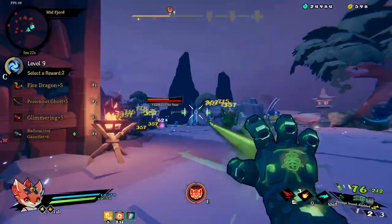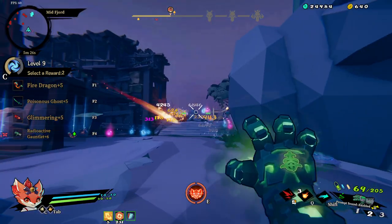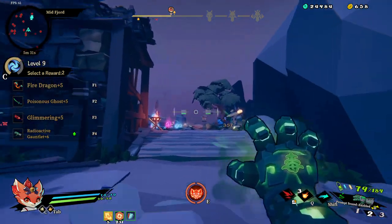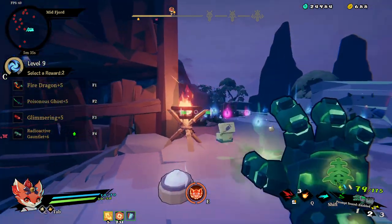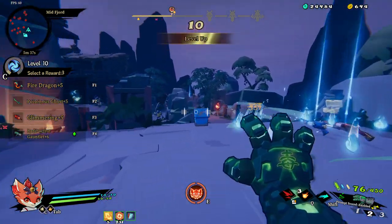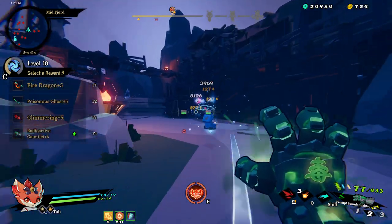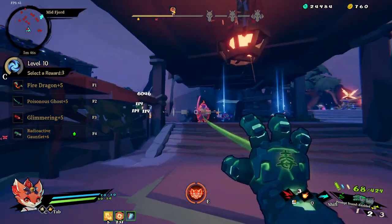Right-clicking the radioactive glove does AOE around it. It's got corrosion on it so it eats through the yellow armor. It also does wonderful AOE and has more range - that's the benefit of this weapon. The rainbow shoots at closer range but you can use terrain to shoot through walls; you don't need line of sight on the enemy to kill it.